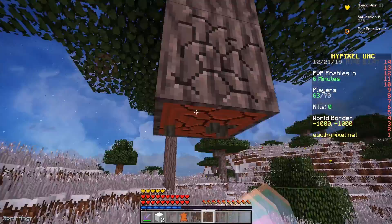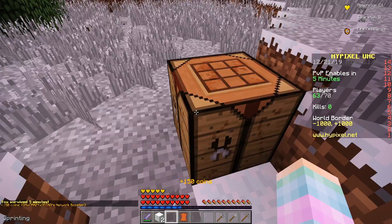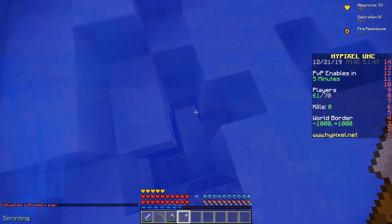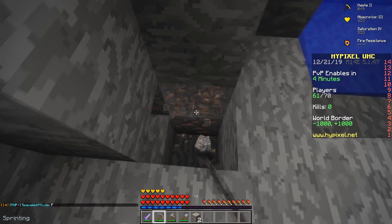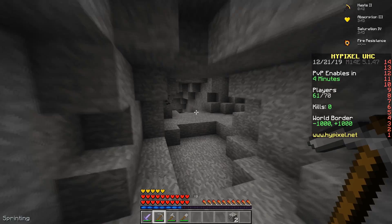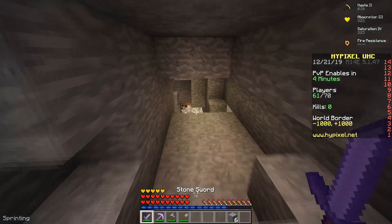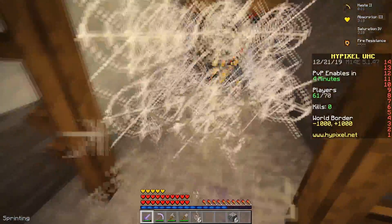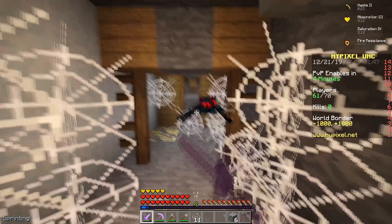I'm gonna punch these trees, tap the sand, dig down, get my stone tools, and grab my book and quill. There's actually a cave here - we're gonna go down. The only problem is I'm quite close to the border so we have to be quick mining. I need four diamonds and 36 redstone. I hear a spider - no way, it's a mineshaft! I'm gonna go straight to the cave spider spawner for the XP.